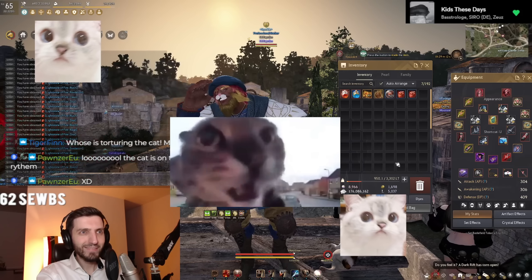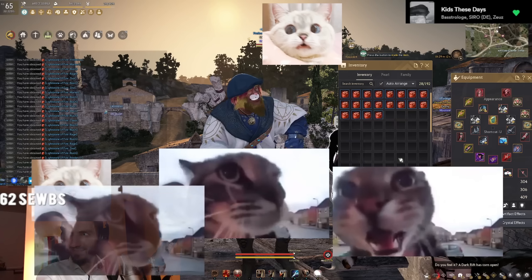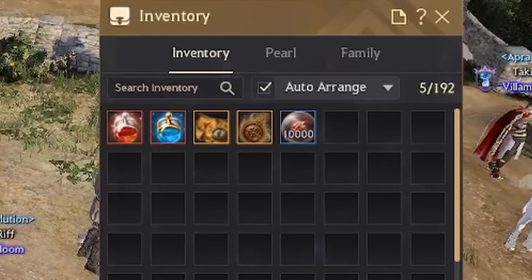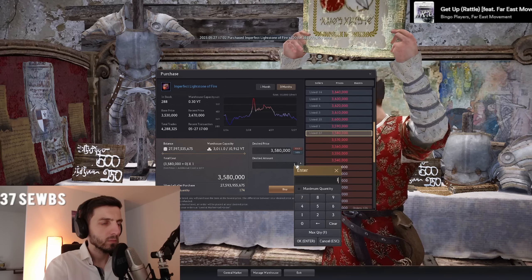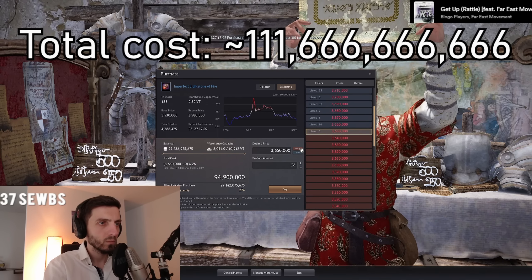Number one tip as a BDO player: do not open lightstones. We all knew this, but I wanted to make sure you understand by giving you the biggest example I've ever done — 10,000 lightstones. It cost me a total of 112 billion silver because I was silly enough to buy my firestones when they were 5 to 4 million each.